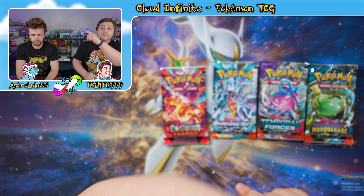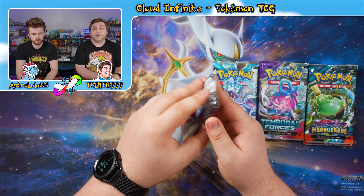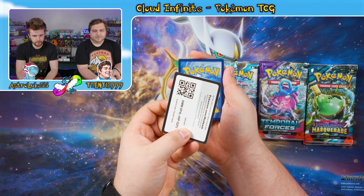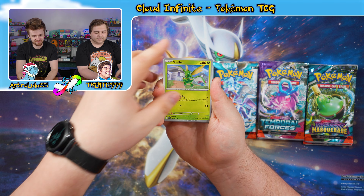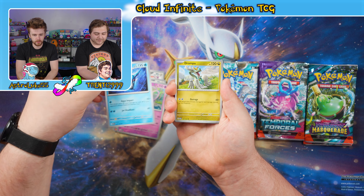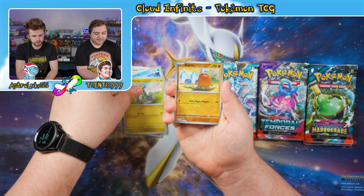Let's go from oldest set to newest set, starting with the single pack of Obsidian Flames — a Terastalize Charizard pack. Code card comes up water energy. We got a Scyther, a Meltan, a Charcadet, a Pawniard, an Espeon, a pretty cool Sharpedo, a Dreampuff, a Reverse Diglett, a Reverse Steenee, and a Scizor Holographic. No big hits on Obsidian Flames, but that's okay.